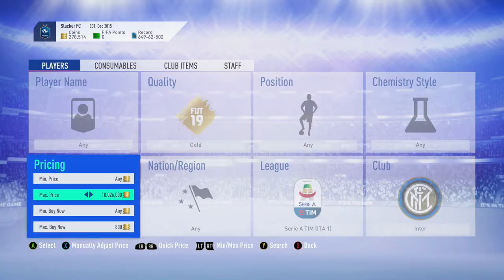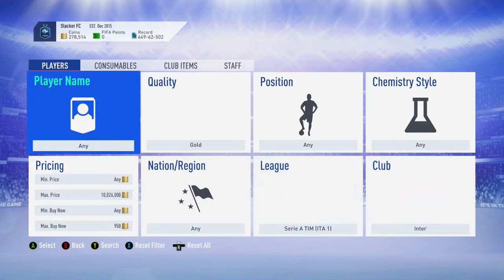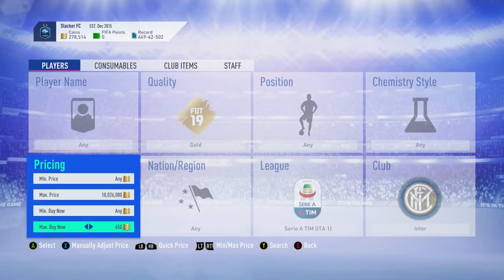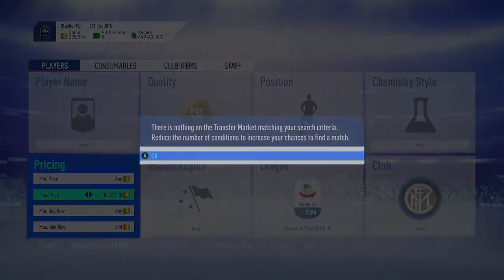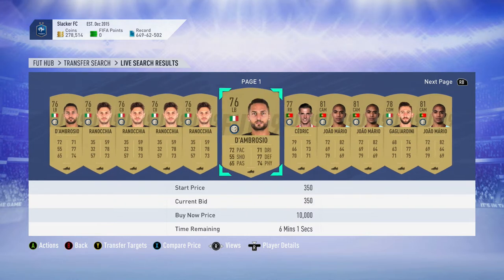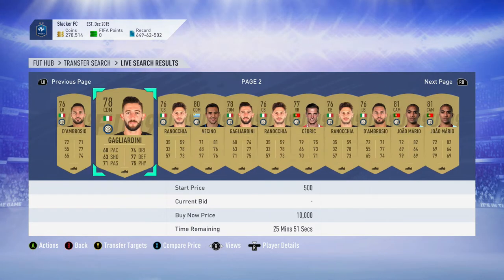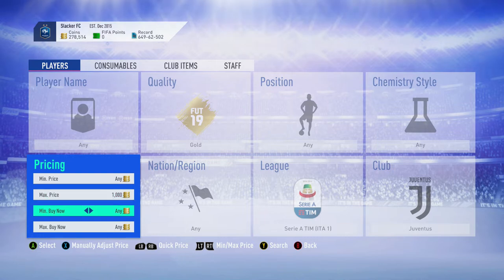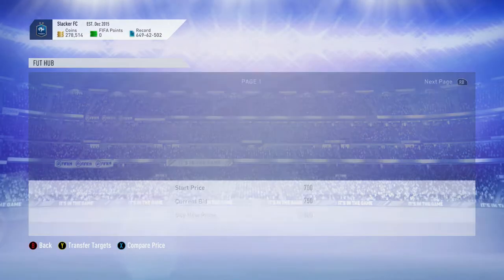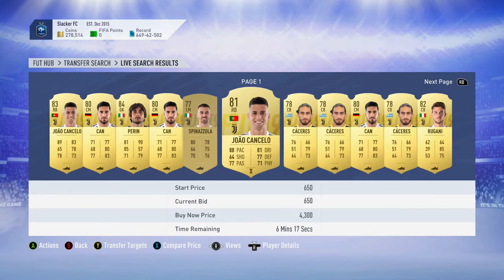The other team is Inter. These are selling for about 900 coins. You'll want to snipe them for probably 600, and you'll pick up a lot of non-rares because people will just list them up for the minimum. There are Inter players up for bid — look at all these guys you can bid on and win them for 500 coins each, then sell them for 900. Heading over to Juventus — we can win guys for about 800 coins and sell them for 1,200. Look at all these guys that haven't been bid on.